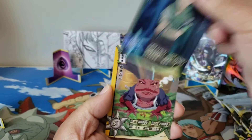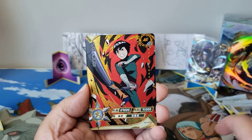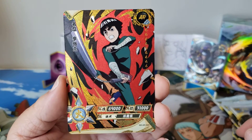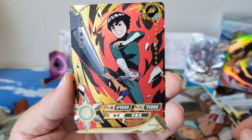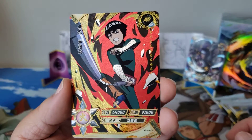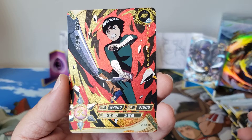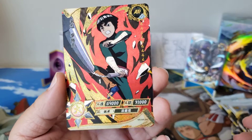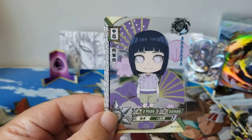Shikamaru SR hit! The toad — boss toad. Look at Rock Lee with the nunchucks. AR hit — this is an Amazing Rare. I just call it amazing. And then the back card, we got another Hinata. So good, these cards are so good.